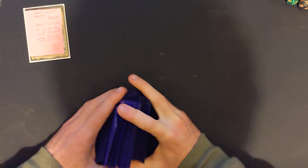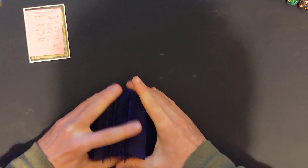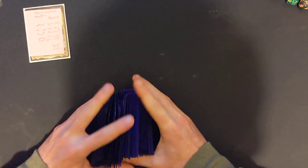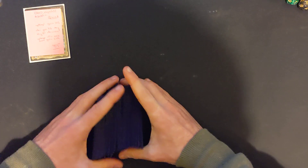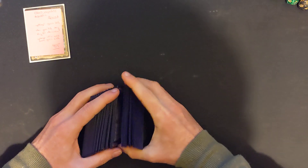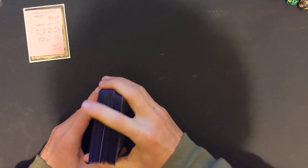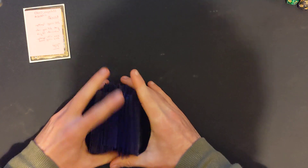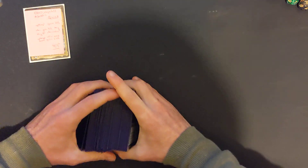I've changed this commander to Oleron basically because it gives me a bit more survivability in the sense of gaining my life every turn — 2 life every turn while it just sits in the command zone. Don't ever need to cast him. I suppose if I got really desperate and needed a blocker then I would, but yeah. That's it: Oleron, Esper.